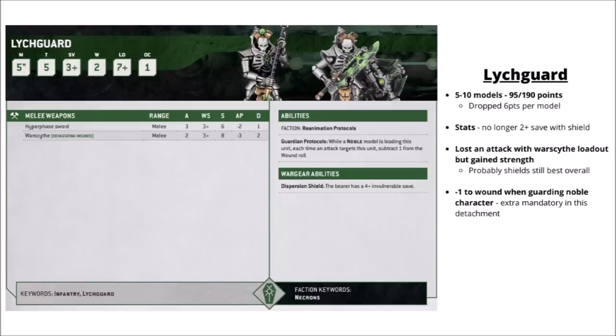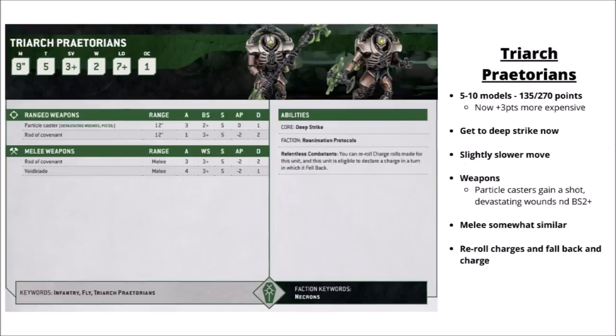For jump infantry, we've got the Triarch Praetorians — 5 to 10 models at 135 or 270 points. They get deep strike now, they're a little bit slower at 9 inches rather than 10, and they've got the particle weapon changes. The particle casters get 3 shots at Strength 5, AP 0, damage 1, hitting on a 2+ with devastating wounds. Their rule is Relentless Competence, allowing re-rolls on charges and the ability to fall back and charge if engaged in combat. I'm not too convinced these will be the go-to fast movers — their stats don't stack up quite so well against Lychguard, and they seem a little expensive for what they do.